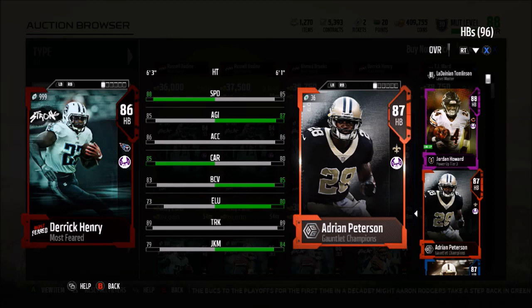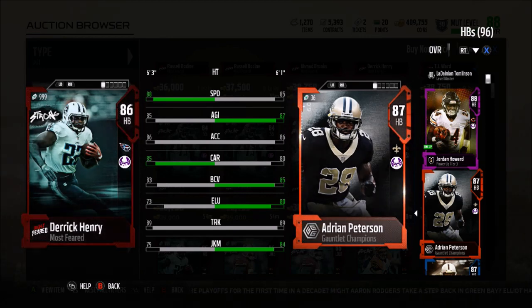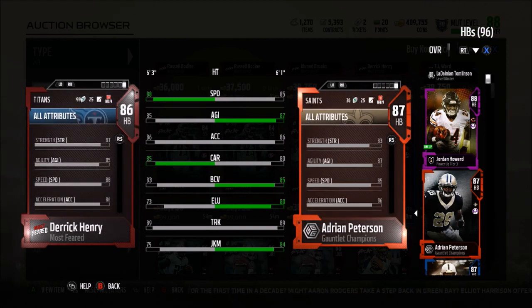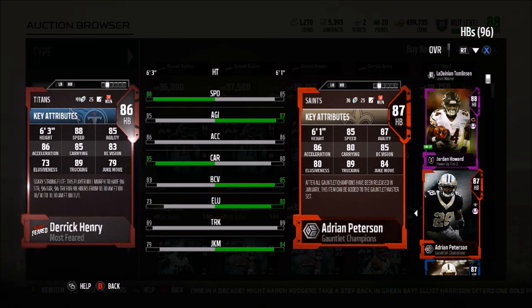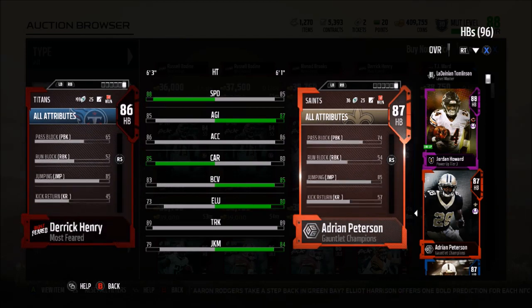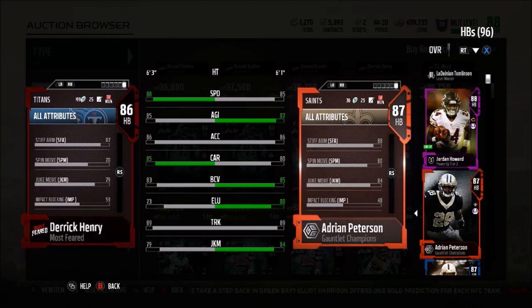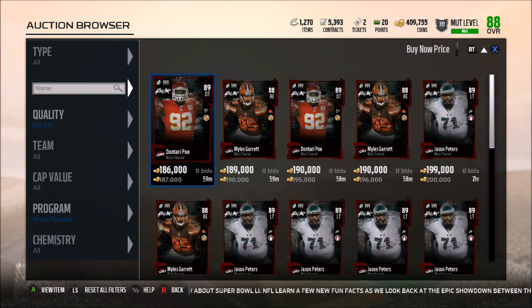The one card everyone's going to want is Derrick Henry. Compared to Adrian Peterson: 88 speed, 85 agility, 86 acceleration, 85 carrying, 89 truck, and 79 juke. When he enrages, he's gonna have 96 strength, 96 carry, and 96 trucking for 48 hours only - that card is going to be absolutely insane. He also has 87 stiff arm with a 70 spin move and a 79 juke move.